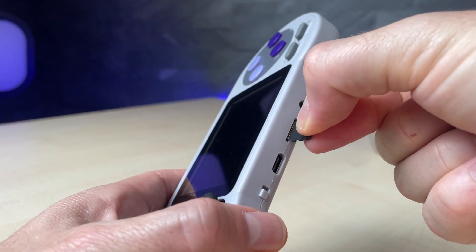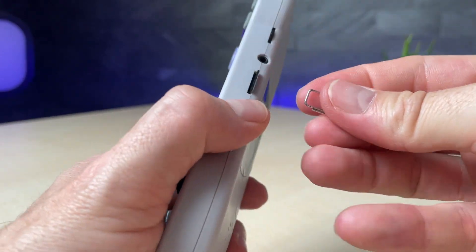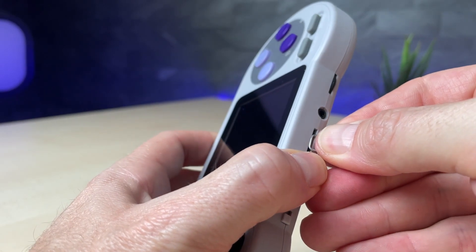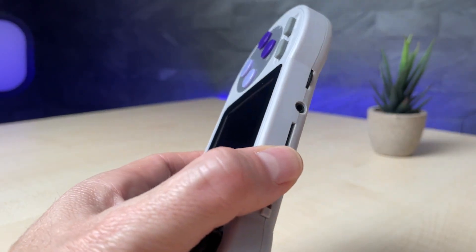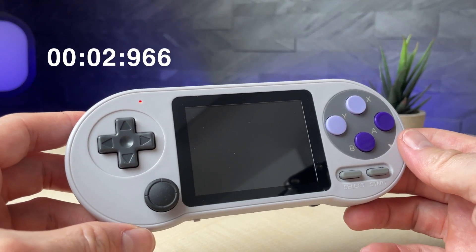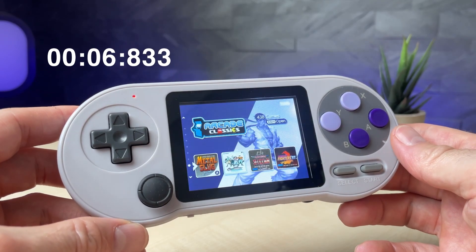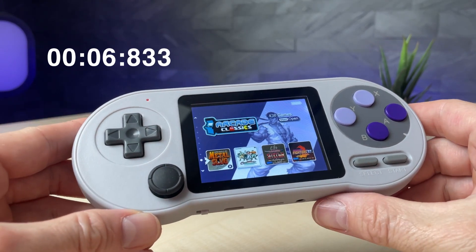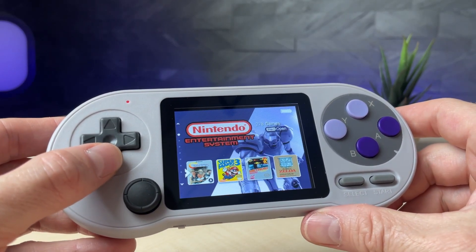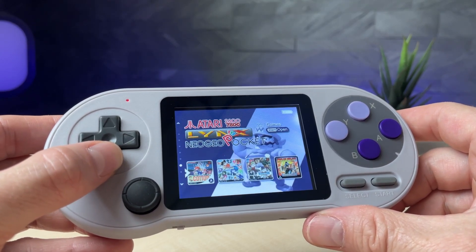Ensure not to cut your fingernails too short or you'll have to use a tool like I needed here to snap it into place. Let's power on the device and measure the boot up time. As you can see, this multi-core version comes with a nicely Super Nintendo-style boot up logo. Roughly after seven seconds the SF2000 has started up and is ready to play.